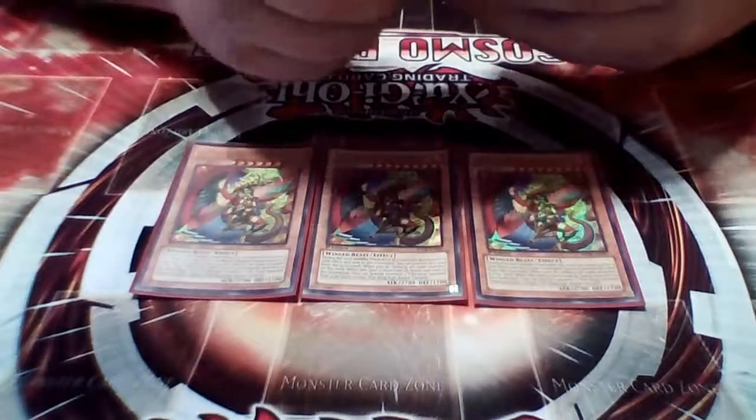I also added one Coach Captain Bearman. I usually normal summon him because then he makes all other Beast-Warriors on the field level eight, and you can make synchro plays from that. If you have Hedgehog out you go to level 11 to make — with Level Eater — and Level Eater is freaking awesome.